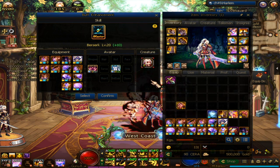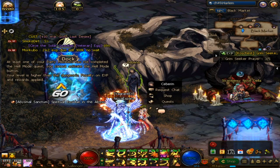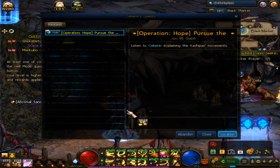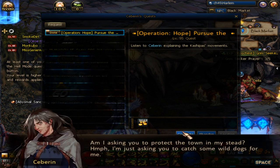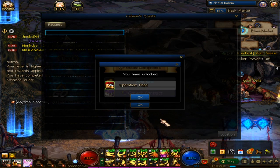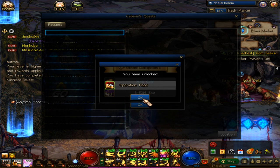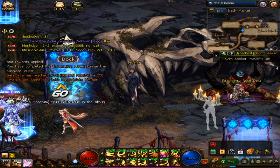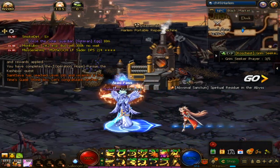Now let's talk about Buff Enhancement Set. To get to this place, you need to clear a quest — just talk to this lady. Fragmented Abyss Set can be farmed in Operation Hope. Having a buff swap is essential for end game content, so make sure you farm this dungeon 3 times per week.